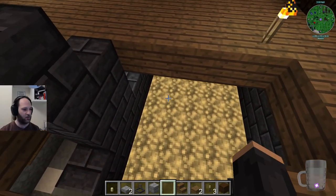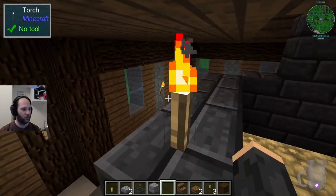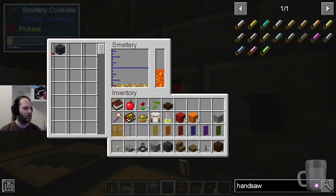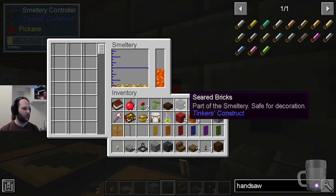Anyway, you can chuck stuff in here, which is great because it's fun to do that. I was pressing Q, in case you're wondering, and you can see it's actually melting, so it is there. I'm not going to do that for now.